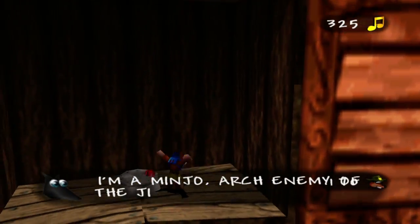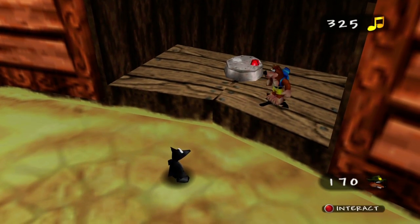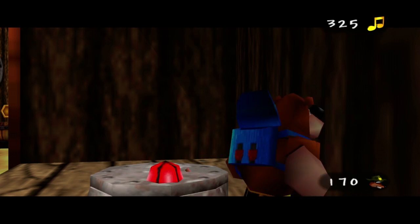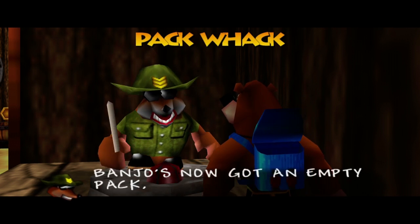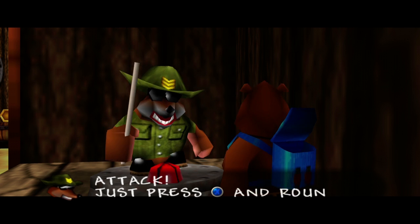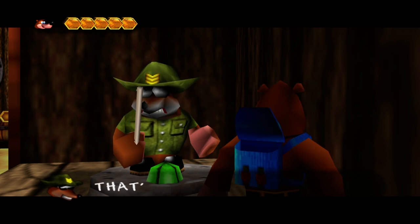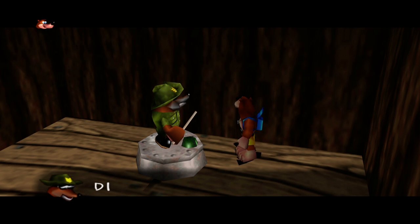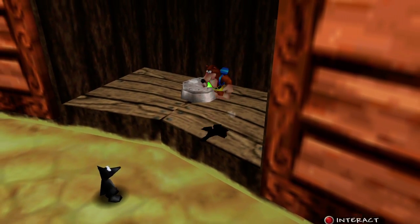However, if we go right up here - by the way, that is a Minjo that is supposed to look like a Jinjo, but it tricks you, it's actually an enemy. Anyways, we interact with this. Now that we're separate, we can actually get unique moves just for the separate characters. Right here we're going to get an attack for Banjo that I can only use when I'm Banjo by himself. We'll get stuff like that for Kazooie later as well.